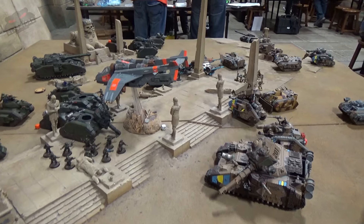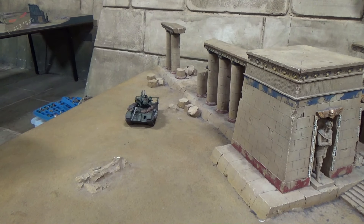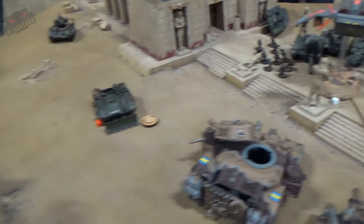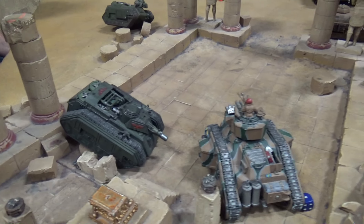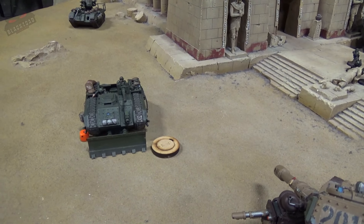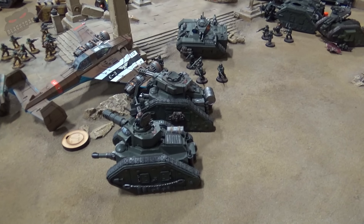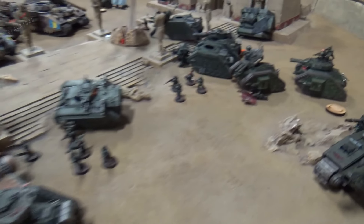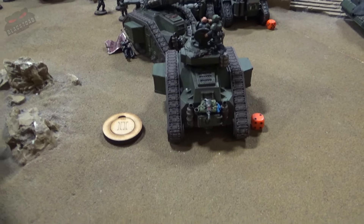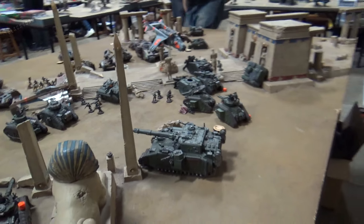We'll now move on to Turn 5 for Dom. As we embark on Turn 5, the Hydra has moved out to try and get a clipping shot on the tail of the Vendetta. The Devil Dog has been rather brave and positioned itself for a side armour shot - it did not immobilise itself while moving. The Salamander has tried to consolidate its position on the objective, hopefully not getting itself destroyed. These tanks have moved forward into position to secure the objective as well. A little rally from the guardsmen who were running away - they've come back into the fight. Finally, a unit at the back has moved over to secure the objective. We'll now move on to the shooting phase.